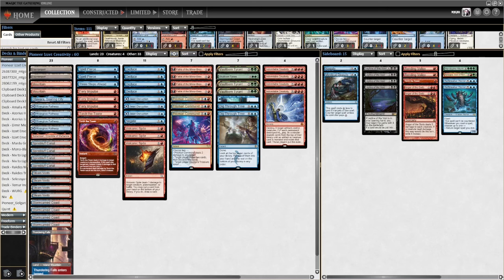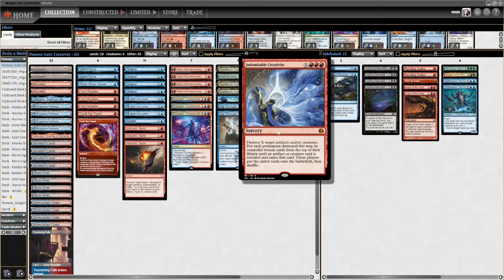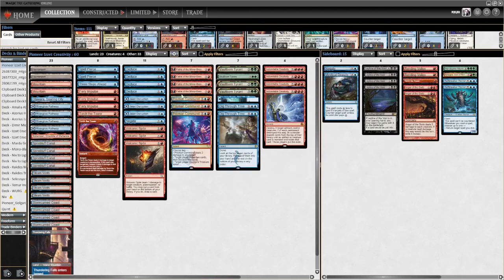I'm going to give that a go. People haven't seen this deck for a while - it has fallen off a little bit. The idea is you don't run any creatures apart from some big fatties, and then you make tokens to cast Incredible Creativity to put a big threat in as early as turn four. We have lots of ways to make tokens: Prismari Command, Fable, Deduce, and some lands like Fountain Port also make tokens.